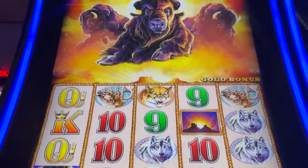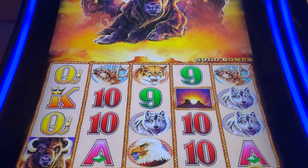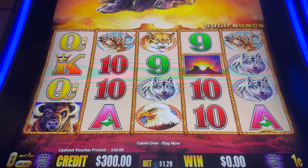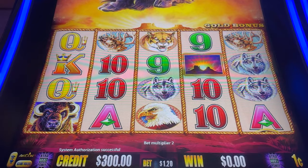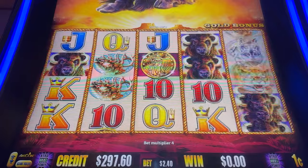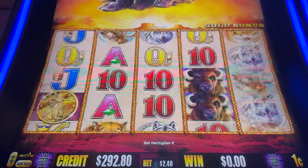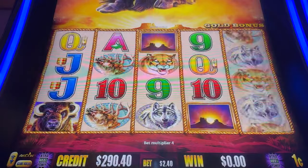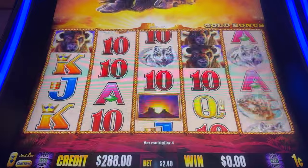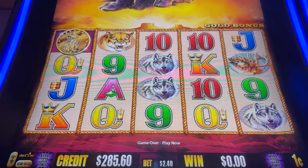Welcome to Pocket Change Casino — we lose money so you don't have to. Today we have $300 in the machine and we're going to do a hundred dollars on Buffalo Gold Collection, then choose two other machines for a buffalo battle. We want to see which is the best buffalo, with $100 for each of three machines. Once we hit a bonus we'll switch machines and compare bonuses. We'll try to keep bets in a similar range, around $2.40.